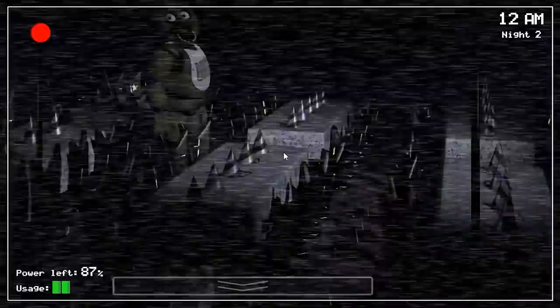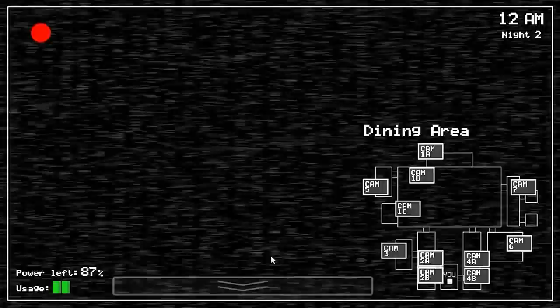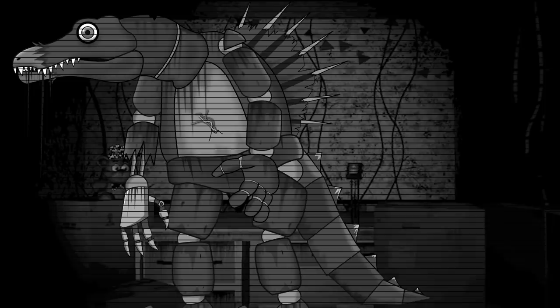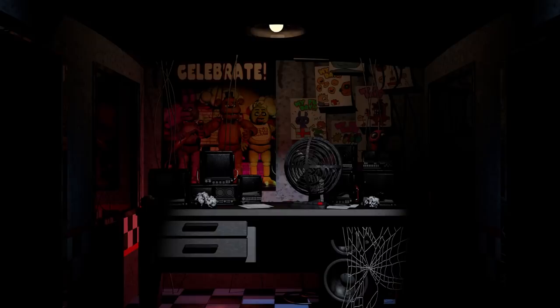Now let's get into the gameplay segment of the video. The gameplay loop is inspired by the classic FNAF gameplay model of observation and management. With the night guard protecting the fossil, Spike will eventually make his way down to the security office. The player will need to keep an eye on the security cameras to locate Spike's position. Spike's starting position would always be in the repair room. Thanks to his dripping trail of hydraulic oil, the player could see where he's been and whether he was on the move. Spike was way too large to fit into the air vents, so at least that was one less way they could enter the security office.